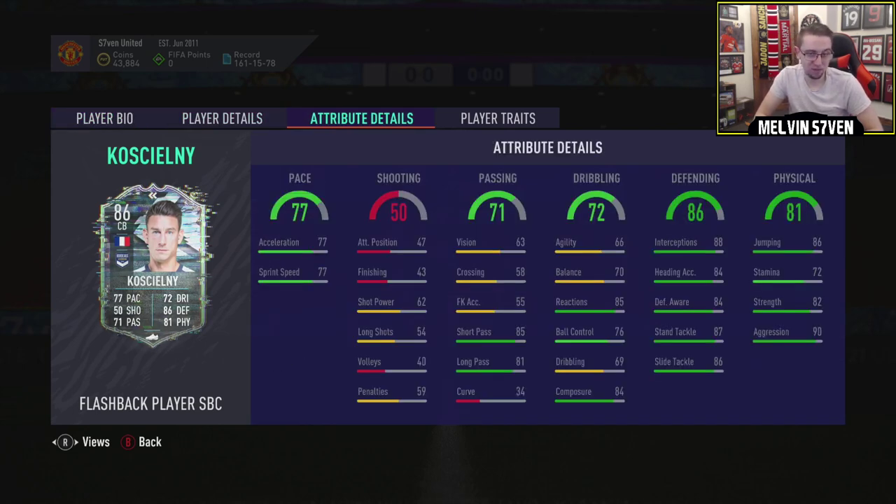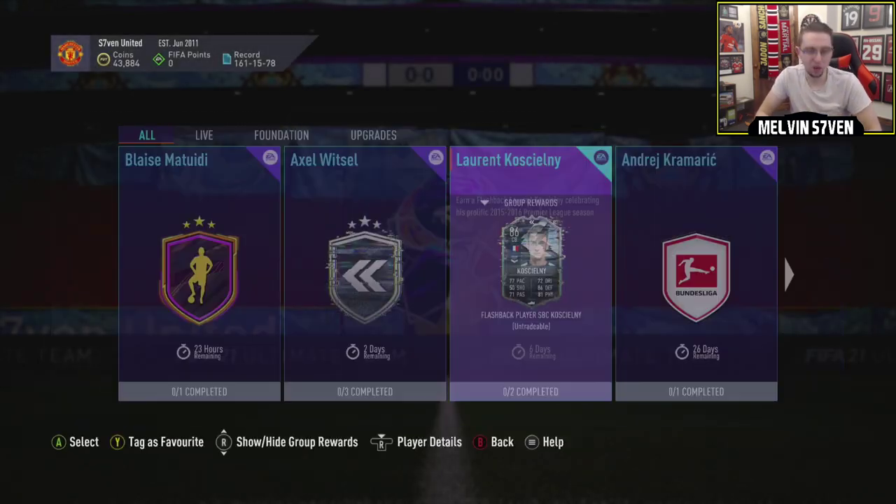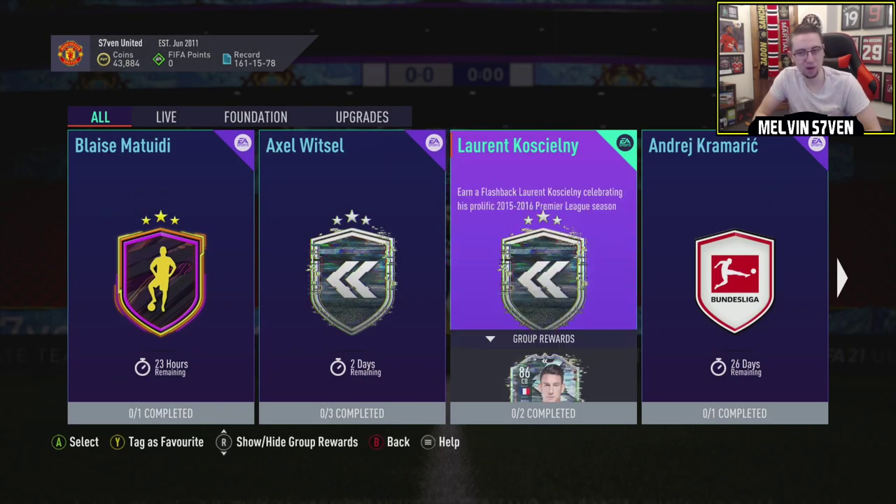77 pace — acceleration and sprint speed, that's fair. Very good aggression, very good jumping, 82 strength, stamina is okay. Defending is quite immaculate for this stage of FIFA. Reactions is good; obviously agility and balance are a little bit lacking, but not too bad for a centre back. Composure's high, short passing is high. This is a good card to be honest. This could be one that I consider doing, depending on the price, because it might be one of these I don't want to miss out on.